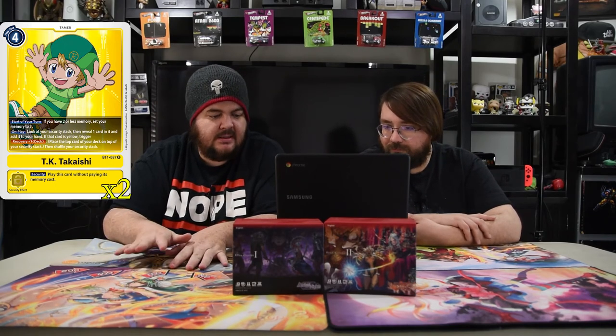Next is TK Takashi. He's a four drop yellow. Start of your turn, if you have two or less memory, set your memory at three. On play, look at your security stack, then reveal one card and add it to your hand. If that card is yellow, trigger recovery one. Know that if you're playing this card you will lose one security regardless, but if it's yellow you get to replace it. It's really strong because you know exactly what's going to hit — it helps you play around your security, knowing what your opponent will run into.